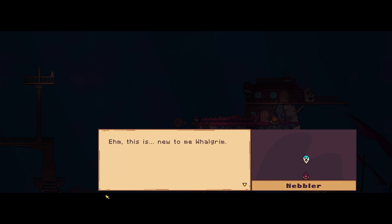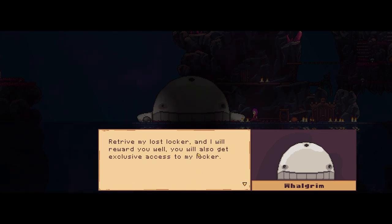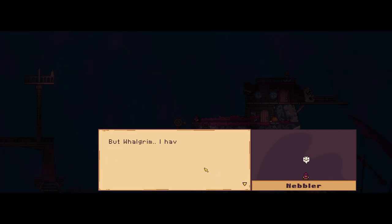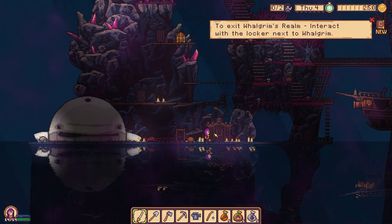'Why did you not wake me up? Nabla — explain Whale Grim about the army of the dead.' How did you lose your locker to an army of the dead? 'Nibbler does not know.' He is one grumpy whale. 'Tiny soul — I need your help. Retrieve my lost locker and I will reward you well. You will also get exclusive access to my locker. Nabla will create a portal between my world and yours. Shut up and do as I demand.' To exit — interact with the locker near the whale room.